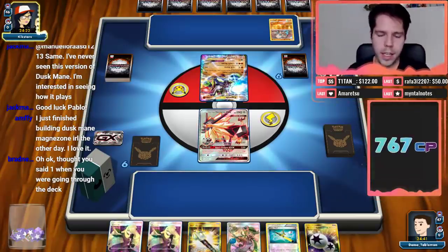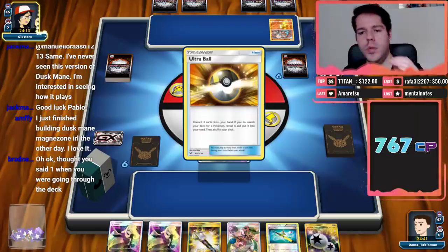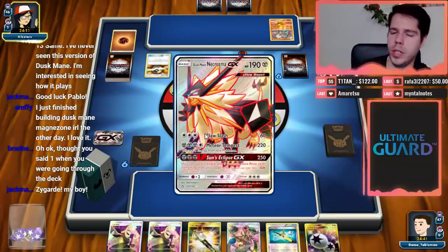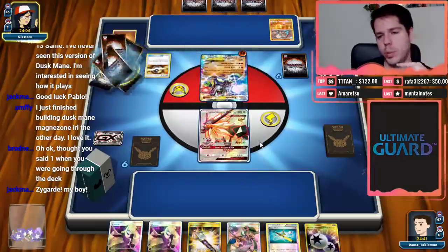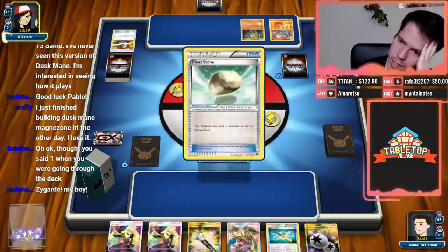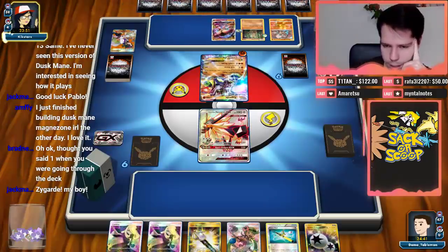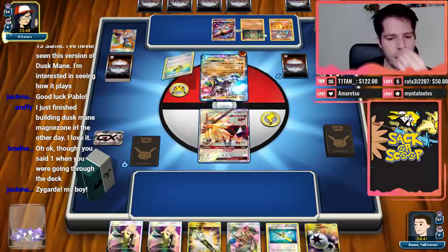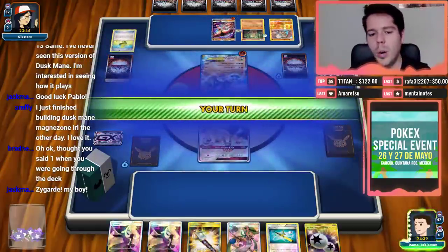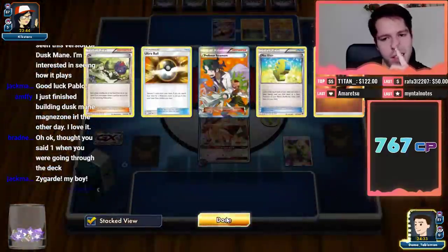The two Mallows are intended so that you can guarantee the Beast Rings when you can actually use them, because you do need four energy. It's not like Buzzwole where you can just Beast Ring onto one and be done — you probably need to play two Beast Rings in one turn to make this as effective as possible. However, we don't have Brigette, so that's immediately going to make our setup quite awkward.